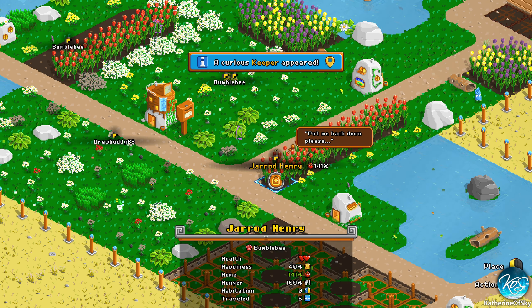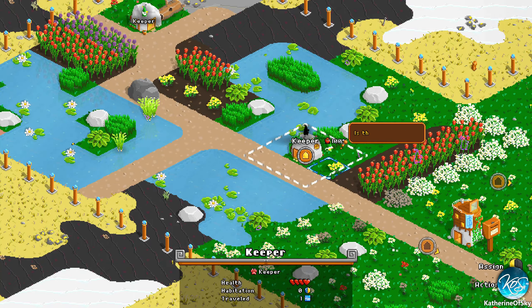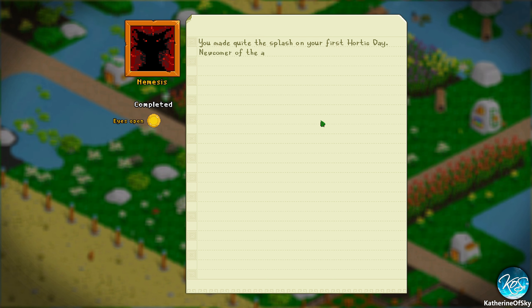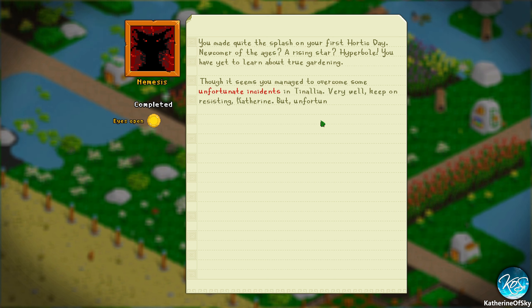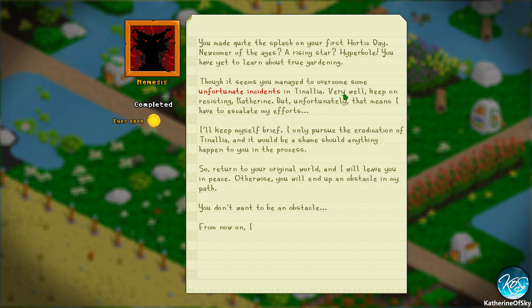You made quite the splash on your first Hortic Day — newcomer of the ages, a rising star! But you have yet to learn about true gardening. You managed to overcome some unfortunate incidents in Tenalia. Unfortunately that means I have to escalate my efforts — I only pursue the eradication of Tenalia, and it would be a shame should anything happen to you. Return to your original world and I will leave you in peace, otherwise you will end up an obstacle in my path.